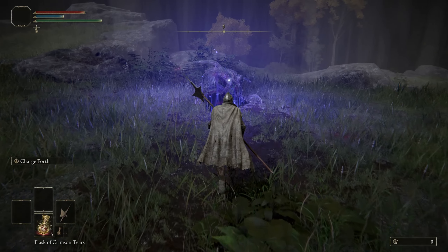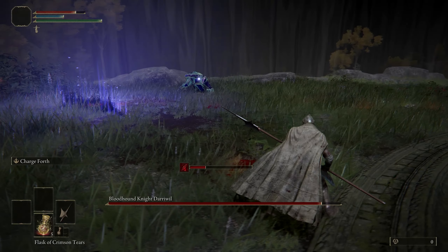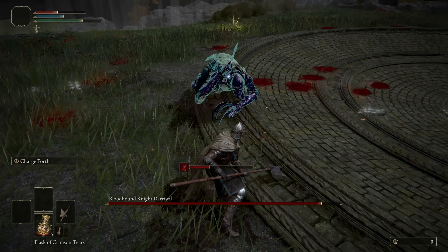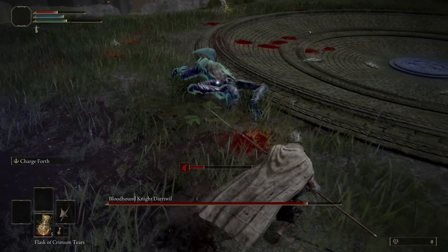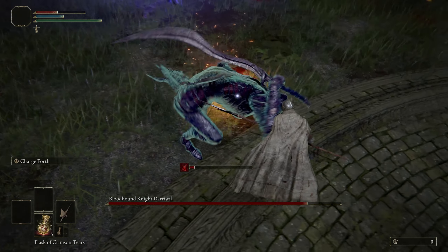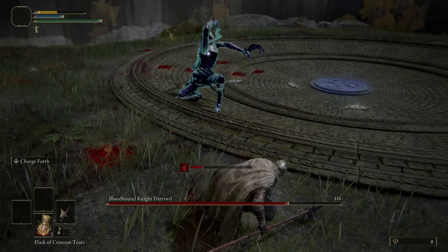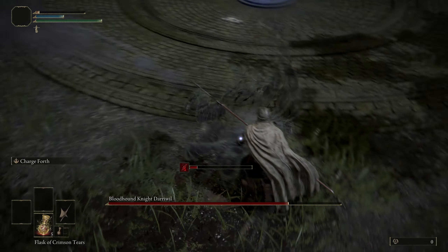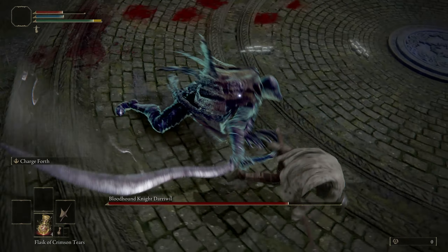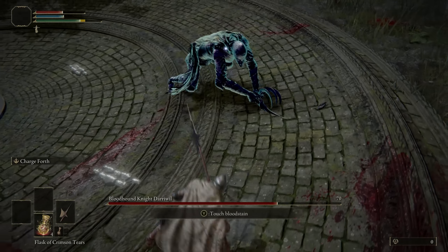Here's the boss fight for the weapon. I got a little sloppy there — I was thinking about something else going in. You can get a free jumping heavy attack when you start the fight. For tips on Bloodhound Knight Darriwil: most of his attacks are three-hit combos, so there's usually an opening after he does those three hits. You do have to watch out for the jumping overhead — roll to dodge it.